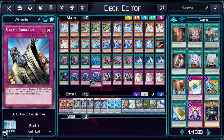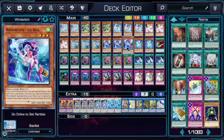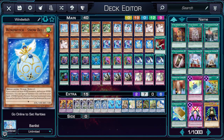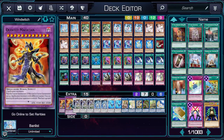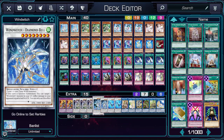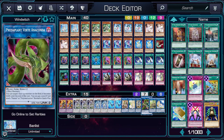You run 3 Ash Blossom and 3 Infinite Impermanence for hand traps, and then 3 of each Solemn Judgement and Solemn Strike to help back up your Crystal Winged Synchro Dragon. You also run 3 Windwitch Chimes because it helps you make Crystal Winged Synchro Dragon, or an extra Diamond Bell if you already have an Ice Bell in hand. It's a useful extender but only if you have other Wind Witches in your hand. You run 3 Desires, a Call by the Grave, a Monster Reborn, and a Harpy's Feather Duster for extra power cards. You run 3 Magical Ice Fusions to make Quintet Magician when you have 5 Spellcasters in the grave. For the extra deck, you run Crystal Winged Synchro Dragon, Diamond Bells as an alternate level 8, and 2 Winter Bells as a stepping stone.